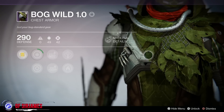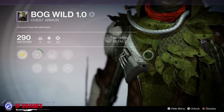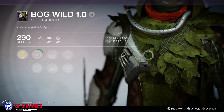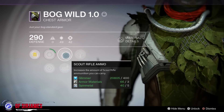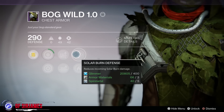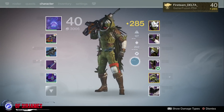I did have a similar version of this — I had one that was 280 defense from when I originally purchased it, but thankfully one of my legendary engrams turned out to be one with 290 defense. This one features Discipline and Strength, Scout Rifle Ammo — which is good because I like to use scout rifles — Solar Armor, and Solar Burn Defense. I think these are pretty cool and unique abilities.